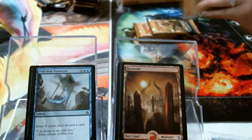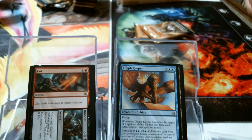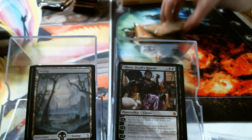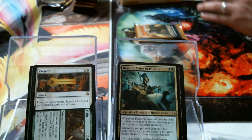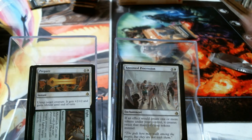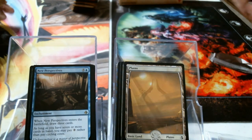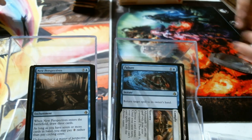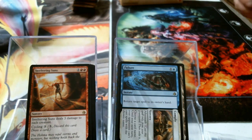Dispossess. Glyph Keeper. Cut // Ribbons. Liliana. Bolas land, Ornery Kudu, foil Prepare // Fight. Anointed. New Perspectives. Pull from Tomorrow. Bolas land. I'm now out of her box, so if I pull anything amazing... Foil Aven Mindsensor — holy shit — Sweltering Suns. Bontu, black God.